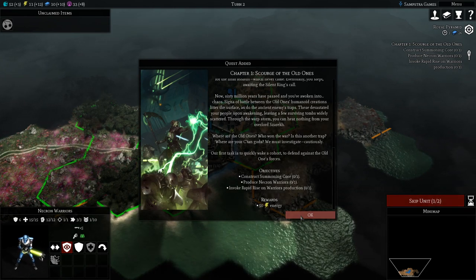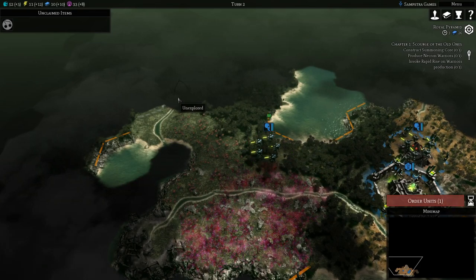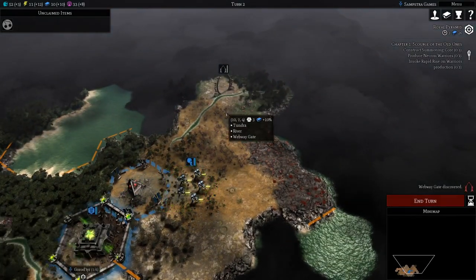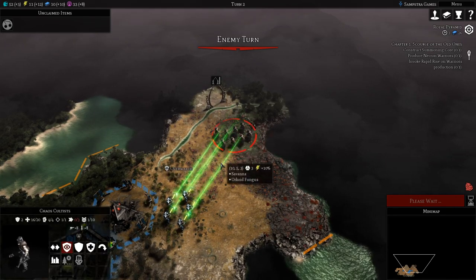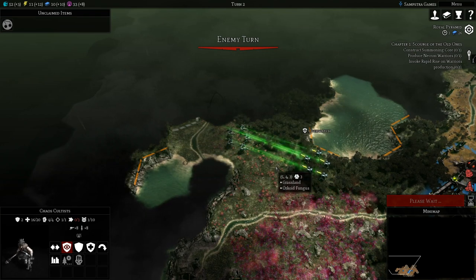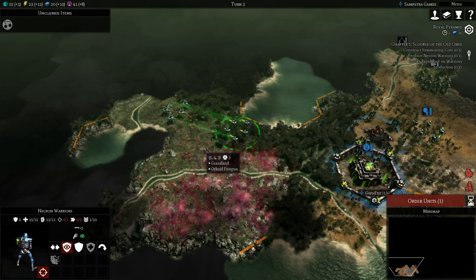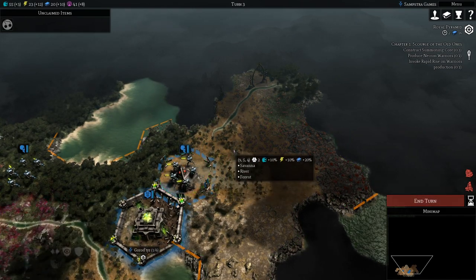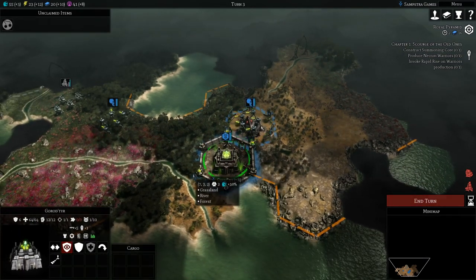We need to construct a summoning core, produce warriors, and invoke rapid rise on warrior production — that's going to give us energy. I want to move a little bit ahead to see what we've got. These are gates over here, and the enemy can use them to move in. Normally you shouldn't really be spreading out, but I need to see what's around me. Okay, another gate here — we're going to try to destroy it. Enemies incoming — Chaos Cultists! We got overwatch because we have a ranged attack. Oh, we did like no damage. We moved into the ruins because it might give a bonus — yeah, we get increased healing rate and lowered damage taken. That's a good idea.